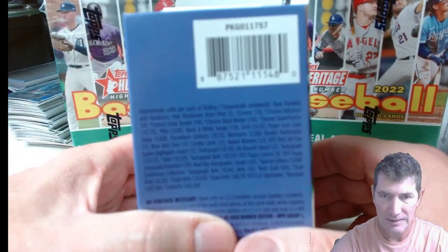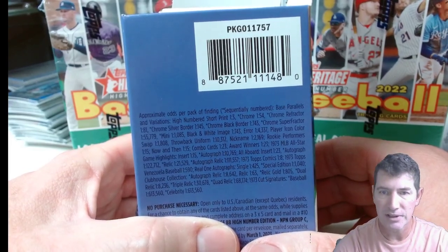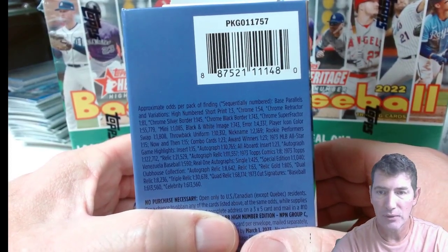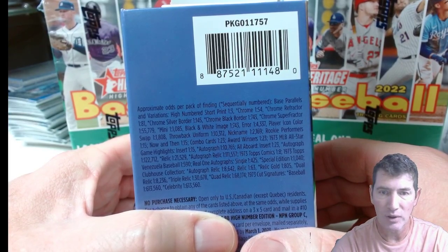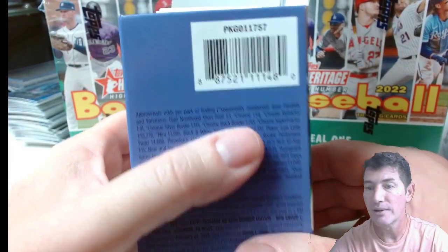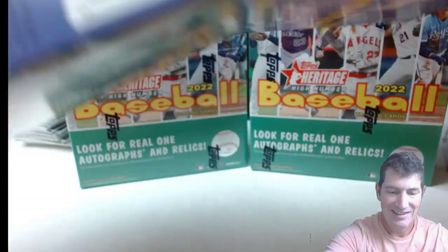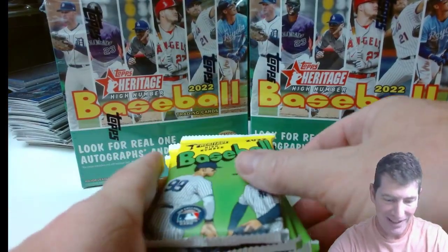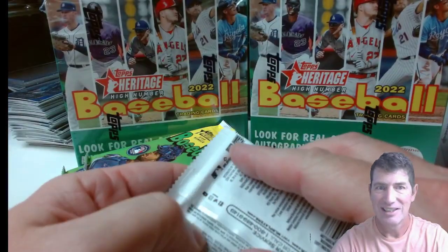Let's take a look at what's in the Blasters. High number short prints are numbered 700 and above — those are considered short prints, which they're not really that short compared to the base. Chrome is one out of 54 packs, chrome refractors one out of 81, chrome silver border one out of 145. So it's going to be tough pulling, brother. Topps Heritage High Number is not giving anything away — you're paying for it and then paying some more.